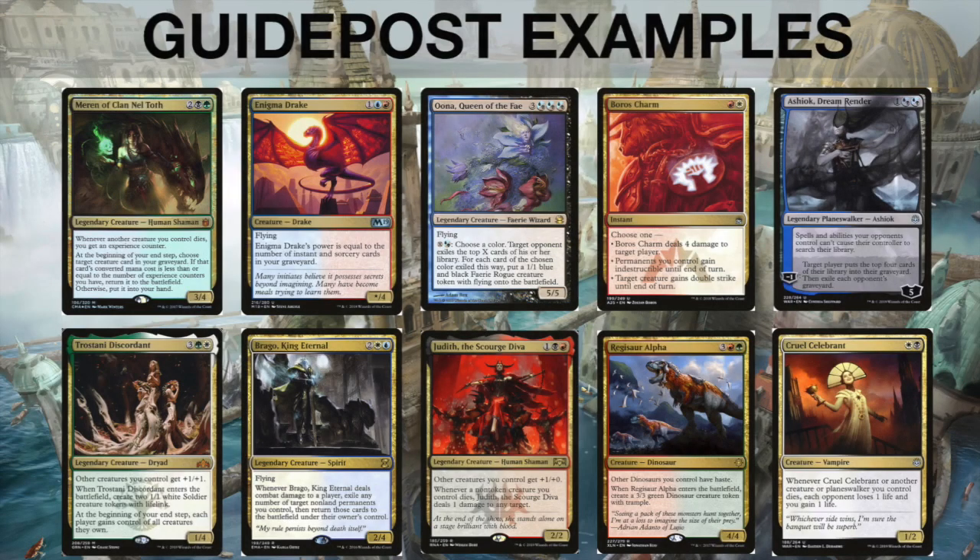Here's a quick list of guidepost card examples by guild — not saying you have to play these. Meren of Clan Nel Toth tells you Golgari wants graveyard recursion. Enigma Drake says Izzet is on spells matter. Oona, Queen of the Fae says blue-black is on mill or control. Boros Charm is an aggro card. Ashiok, Dream Render sends a clear message that Dimir is on mill. Trostani is a Selesnya tokens card. Brago is a flicker or blink archetype card. Judith, the Scourge Diva says Rakdos is on aggro or aristocrats. Regisaur Alpha suggests Gruul is on mid-range, and Cruel Celebrant is an Orzhov aristocrats card.